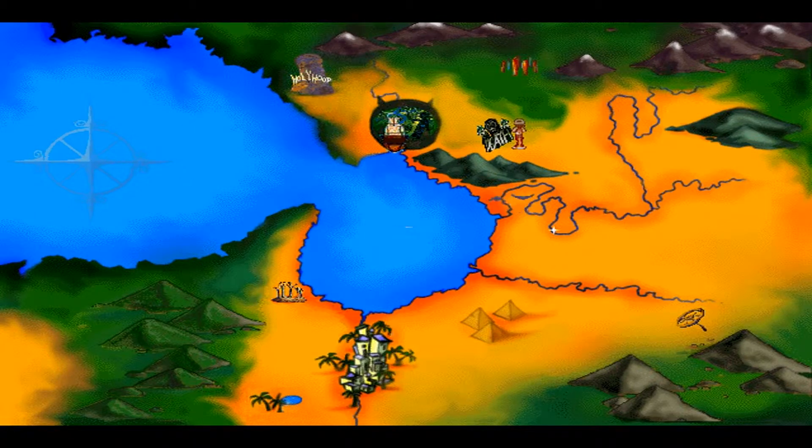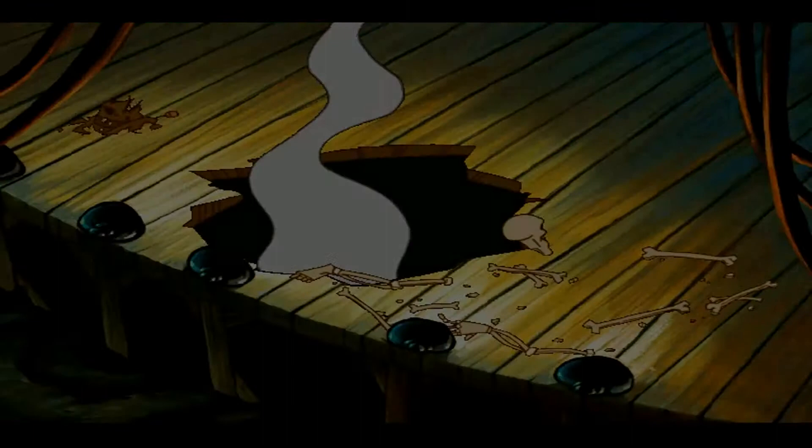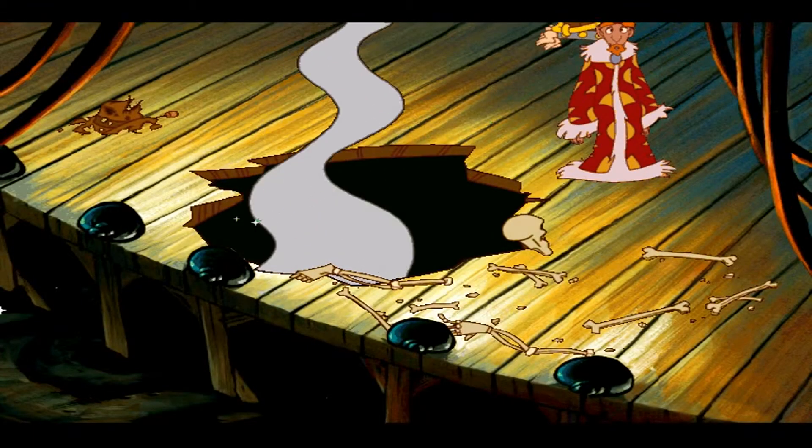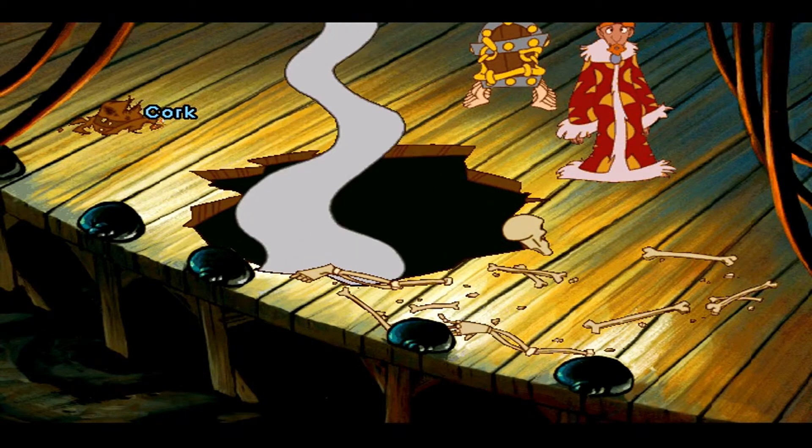Welcome back to the final part of Let's Play Discworld 2: Missing Presumed. What we want to do first is go back to Bone Stock - there's something to collect here. We want the cork out of this hat. It's going to be useful.